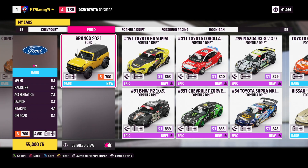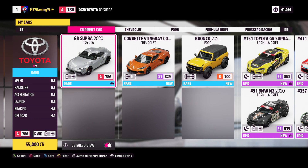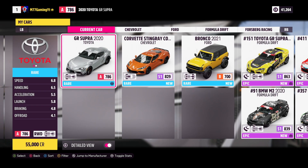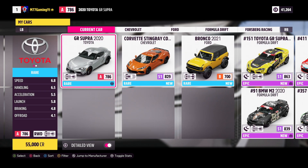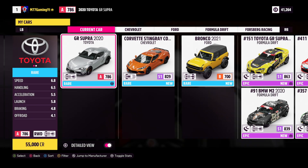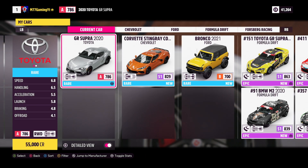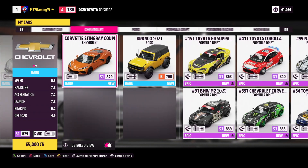They are in there. What? Yo, I got all three of these. Right off the rip. So you get the Supra, you get the Corvette, and you get the Bronco. So it doesn't matter which one you pick — that is really good news. Very cool.